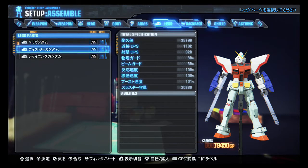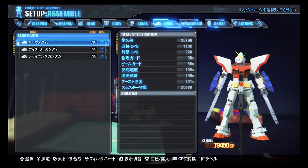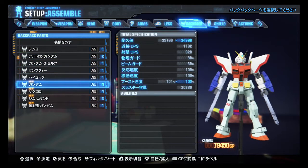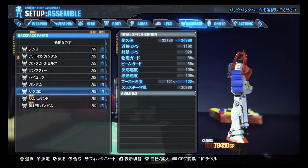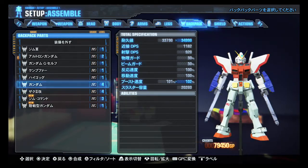Legs — all level one legs, so I'll stick to G3. Backpacks — I can either have the Gundams or the Zaku Kai of the two, since their stats are identical.